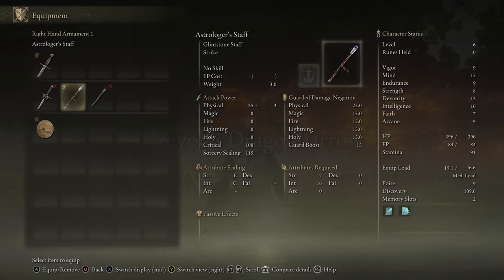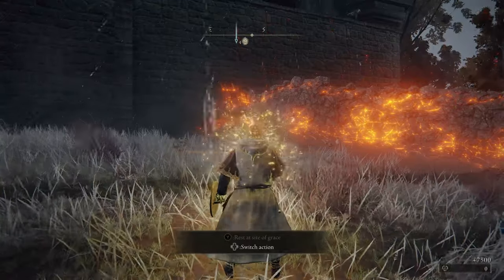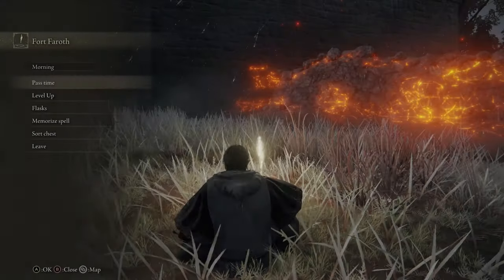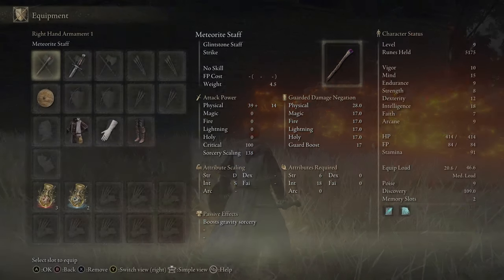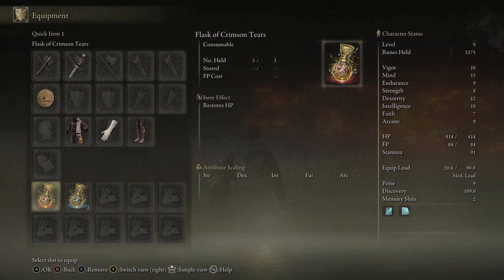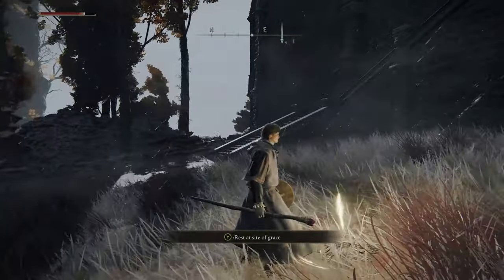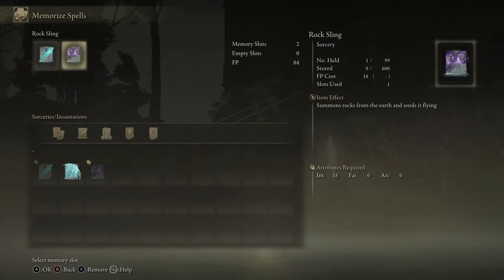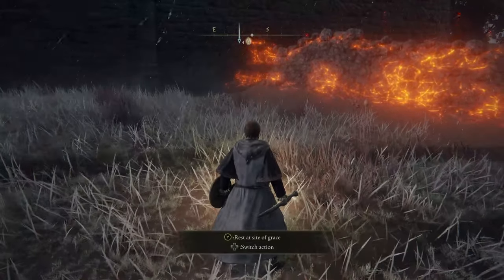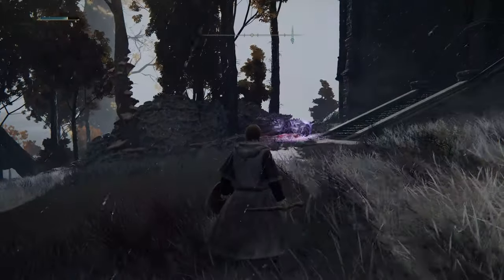Now we are back at the Site of Grace and we can check out our new stuff. You can pop the Golden Rune 12 for 7,500 runes and use those to level up a few times. We're going to put two points into Intelligence so we can use the new spell and new staff we got. The Meteorite Staff boosts our Gravity Sorcery — the Rock Sling spell — and has S Intelligence scaling, which is fantastic for a starting weapon. The Radagon Soreseal gives plus 5 to four stats, though we do take more damage due to reduced damage absorption. We get a big bonus to Vigor, Endurance, and Dexterity — and Dex is actually helpful for casting speed.